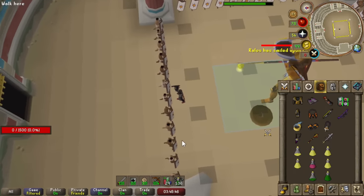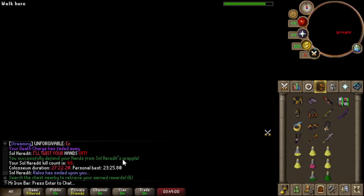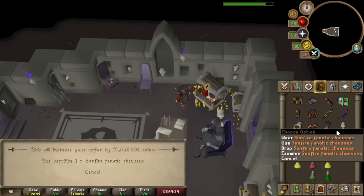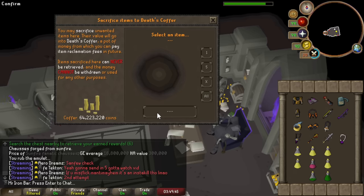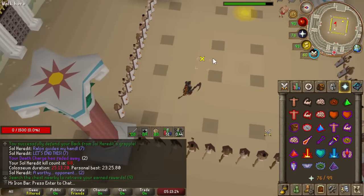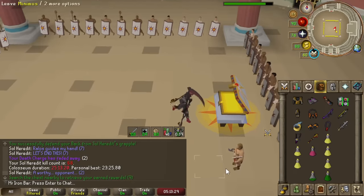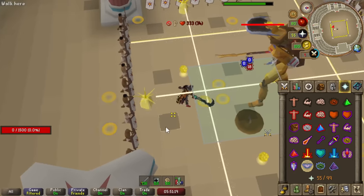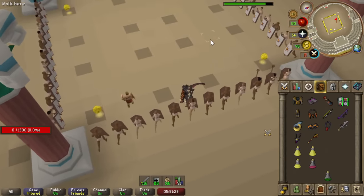Nice, very good. We got our dupe legs now. Wait, no — we don't have a dupe mask. That's what it is. Okay, so this is gonna go into the death's coffer to make back for what we lost. I'm so glad this thing is still like 27 mil. Let's go. That was very worth it — 6,000 freaking splinters. We're totally getting it today. Let's go. Yes, this is it. This is it for the quiver. That was a tough one.